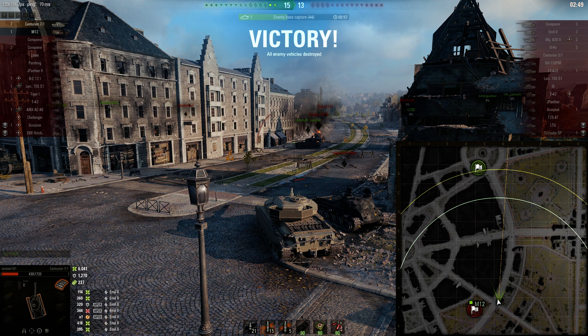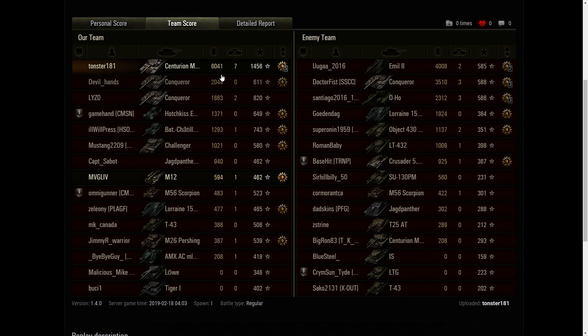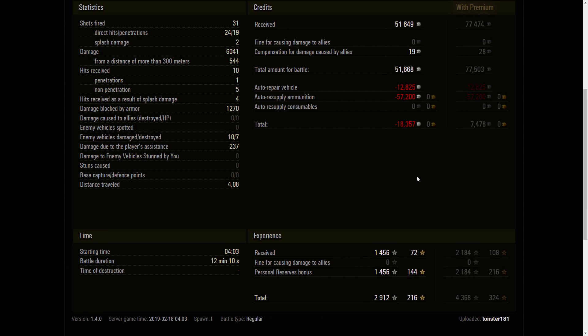Let's take a quick look at the after action report. This is my first ace tanker in this tank. We got an ace tanker, unsurprisingly a high caliber, and we got a top gun. We were top of our team. Our Conqueror only did 1,600 damage. We did 6,000 damage, 7 kills, 1,456 base XP - I feel like we really did carry that game. We fired some HESH, so we ended up losing a few credits. 31 shots fired, 19 hits - we spent a lot on ammo. I'll take a little bit of a loss for a game like that. 2,900 XP after the double. I appreciate you guys watching - leave a comment, leave a like, and we will catch you next time.